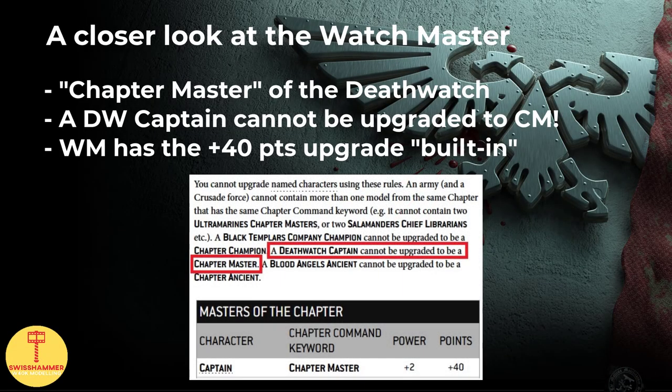Before we dive right into his datasheet, a quick word on why the Watchmaster is a little special. In a regular Space Marine chapter, a captain can be upgraded to a chapter master through the chapter command upgrade at 40 points. In the Death Watch, this upgrade option is unavailable. Instead, the Watchmaster is basically the chapter master equivalent, and therefore his total points cost reflects the 40 points upgrade that other chapters have to get separately.